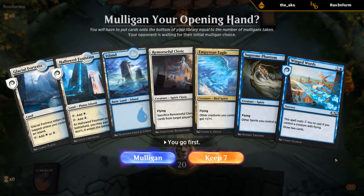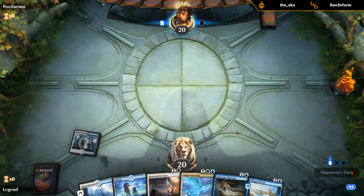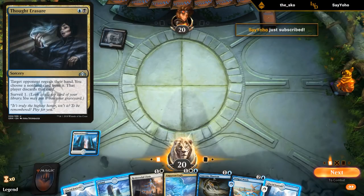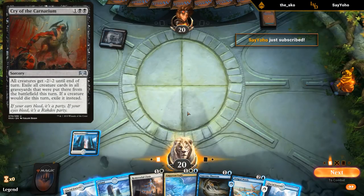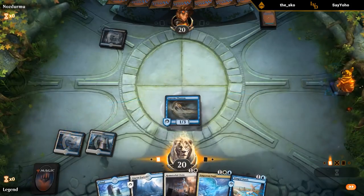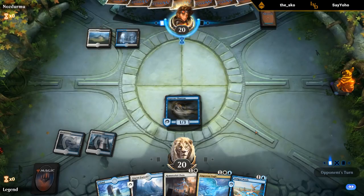New hand — we're missing a one-drop and have no Sephara, but it's still pretty functional. Against the Watery Grave, Thought Erasure is a concern, so it's close — I'm leaning Phantom over Cleric. Thought Erasure probably takes Empyrean Eagle — a control deck with a ton of sweeper effects is going to be a rough matchup.